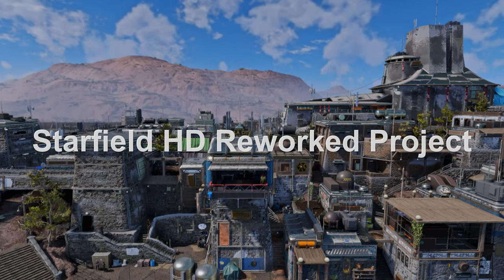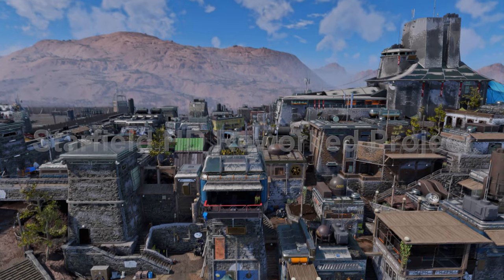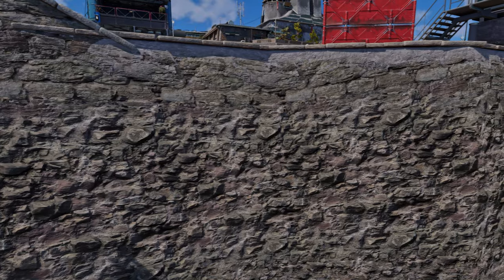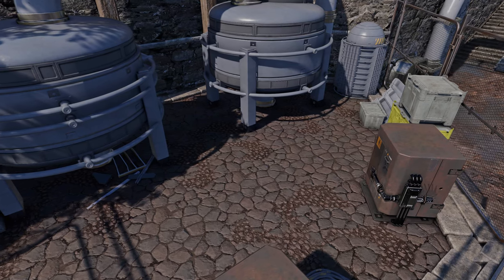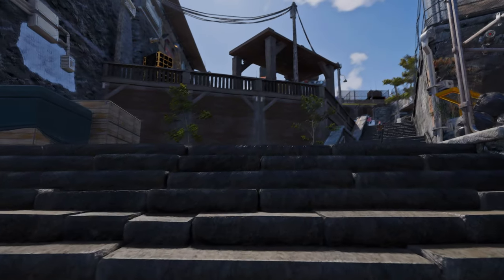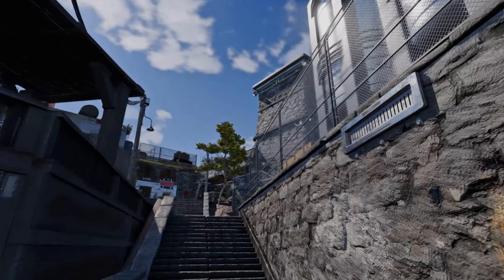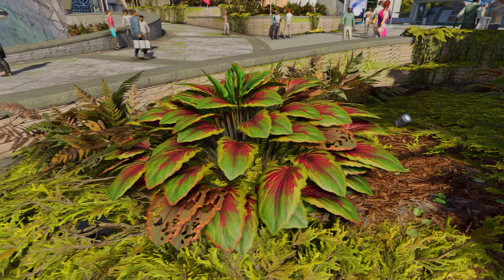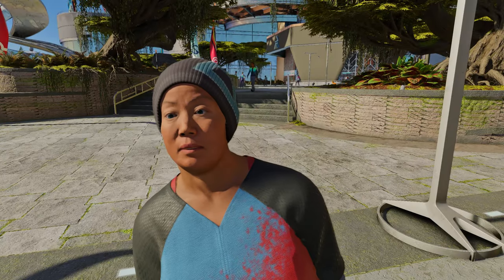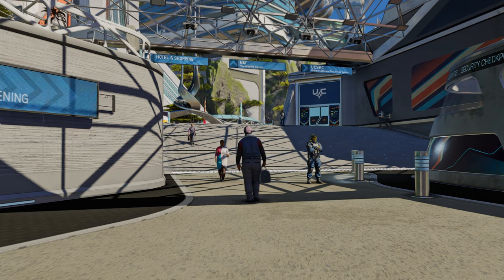Next up is the Starfield HD Reworked Project. This mod maintains the original art style while reworking textures, particles, faces, and more in high resolution, adding finer details and beauty to the game. It covers various environments beyond just the cities. For instance, rocks, walls, floors, and terrains are reworked in high resolution. It's even said to make changes to the entire crowd and beyond. Give your Starfield visuals an upgrade with this mod.